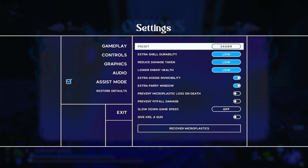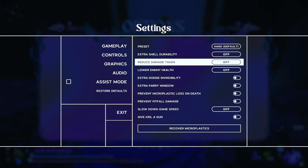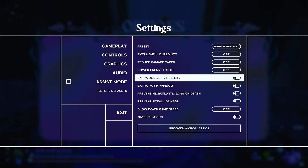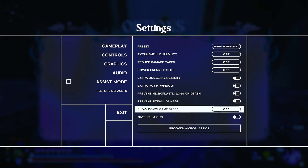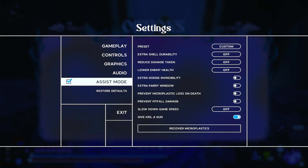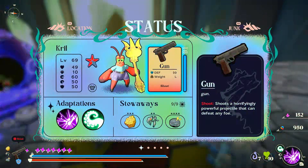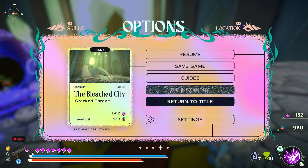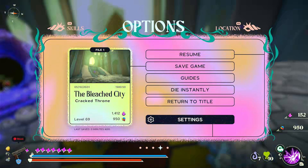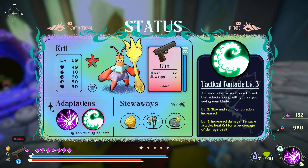Easier story. Extra shell durability, reduce damage taken, lower enemy health, extra dodge invincibility, parry window prevention. And... give Krill a gun. I've actually seen the gun already from an easter egg or a hidden details video — it's just this gun. Shoots a horrifyingly powerful projectile that can defeat foes. So I did kind of already know about the gun being a thing.